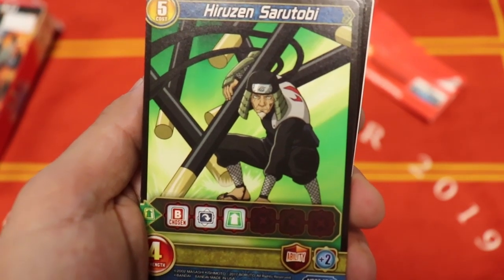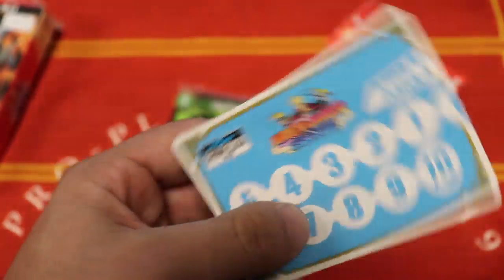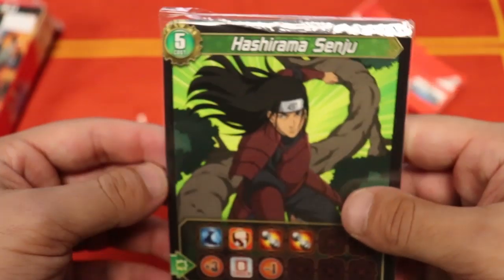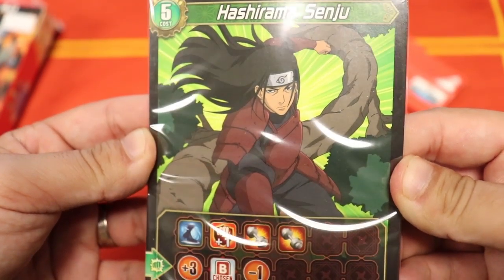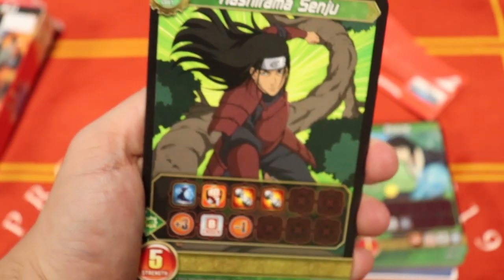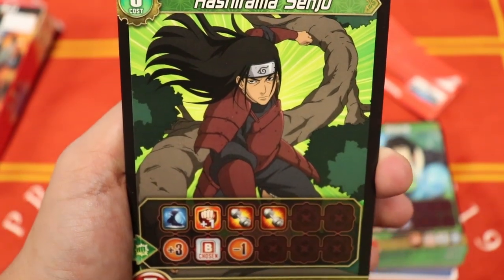We got the man himself — I believe this is the Third Hokage, Hiruzen Sarutobi — very sweet art in his battle gear. I don't love how plain the backgrounds are sometimes, but I get it. Minato Namikaze — that's the Fourth Hokage — and you got one piece of the Chrono Gauge, so this is really built for you to buy two sets to complete it. As we can see, this is a green-blue deck, a pretty cool combination, and we got the EX cards for green and blue.